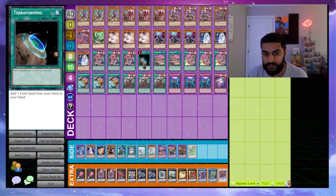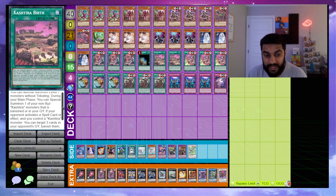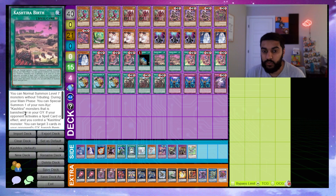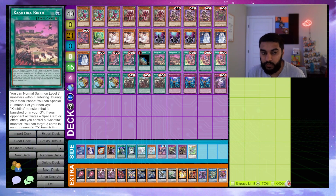We play double Cashira Birth. This card lets you normally summon level 7 monsters without tributing. During your main phase you can special summon one of your non-XYZ Cashira monsters from your graveyard or banish zone. If your opponent activates a spell effect and you control a Cashira monster, target exactly three cards in your opponent's graveyard and banish them. I'm not playing it at three because, similar to Will of the Salamangreat, opening multiples is bad since you can only use each effect once per turn.